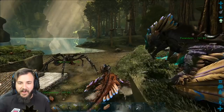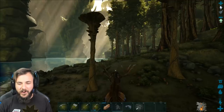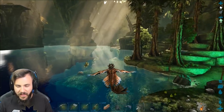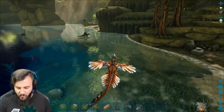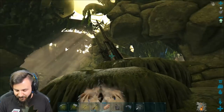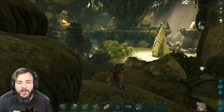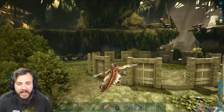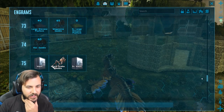I actually have a list written on a post-it note of everything we're going to need inside our new base — should have looked at that first, but oh well. Among the list we have a smithy, fabricator, furnaces, upgrade station, regular table, the S-plus crafting table, a generator, fridge, and preserving bin. Eventually we're gonna get ourselves an industrial forge, grinder, and chemical table as well — I just don't know if we've reached the adequate levels for those just yet.